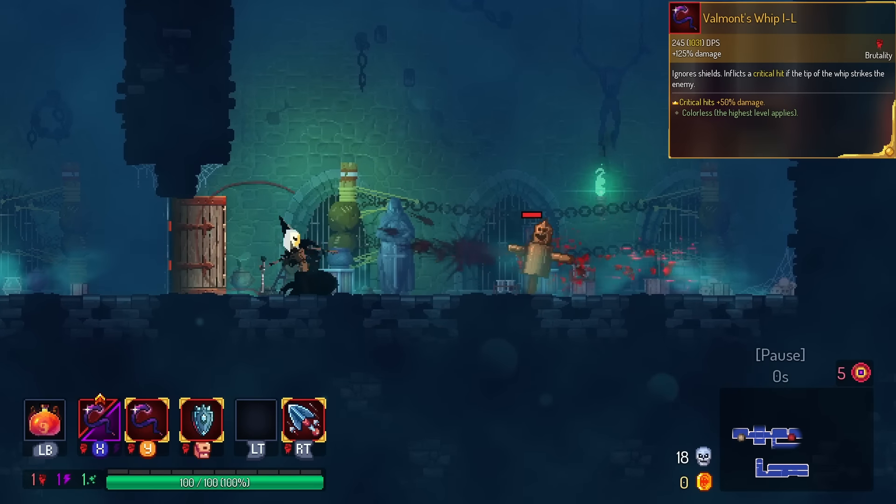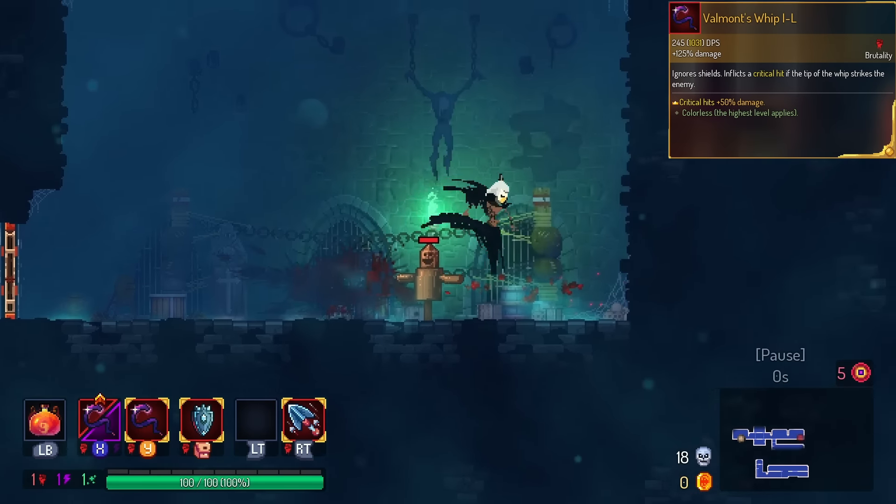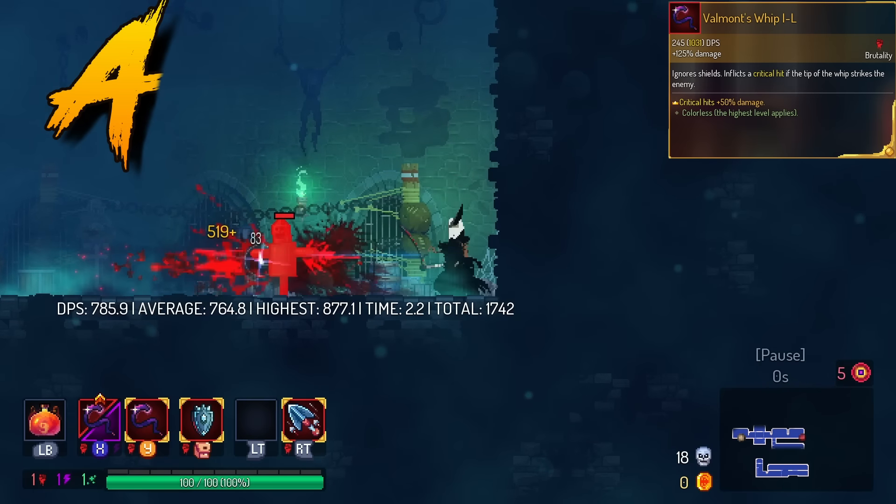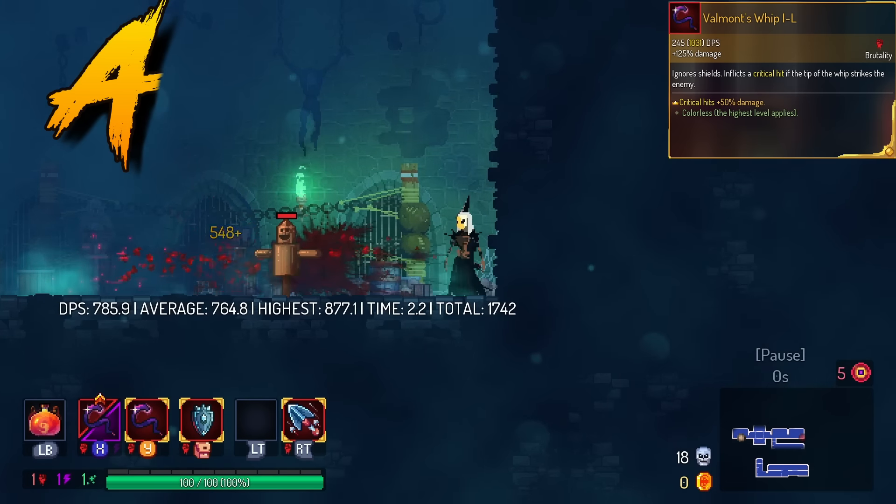Valmont's Whip gets extra damage for critical hits. That is literally what Valmont's Whip wants to do, so we're gonna have this in the A tier. We don't have help to do its job, but at least we have help with the damage.